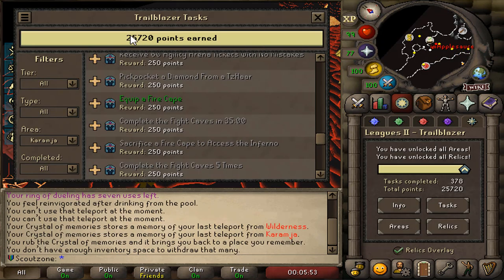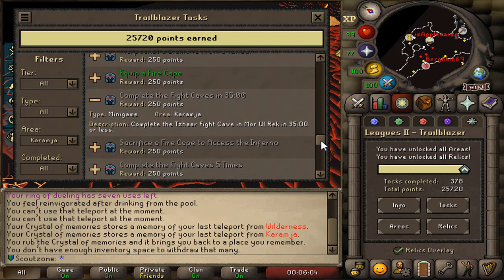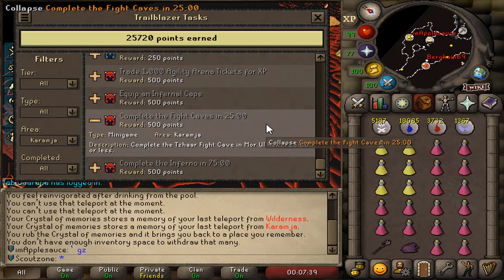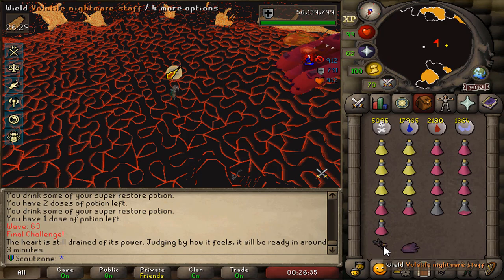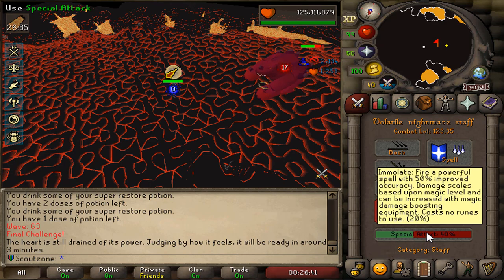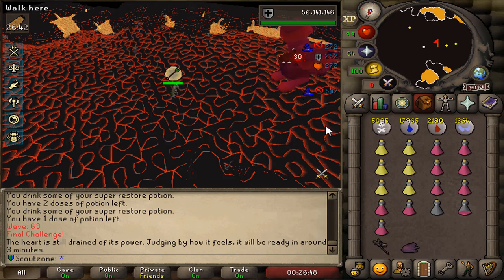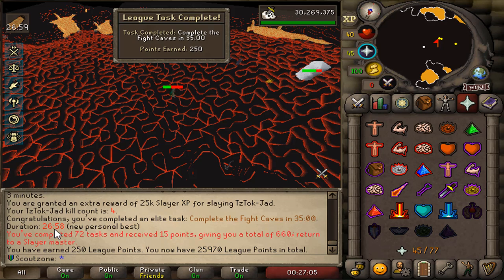I haven't really focused that much on points this league — only 25k points. But there are some tasks I want to complete just to prove to myself that I can complete them, like the Fight Caves in 35 minutes. There's also a monster task for 500 points: complete the Fight Caves in 25 minutes. I don't know if it's possible to do with magic, but we're going to try. We're going for the 35 minutes first. 26:58 — two minutes away from the monster task. That was really close.